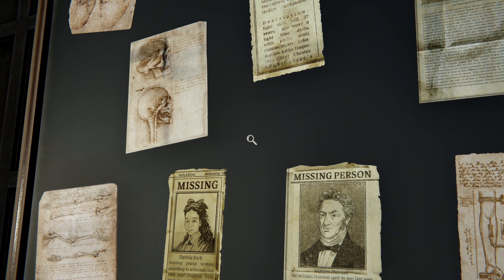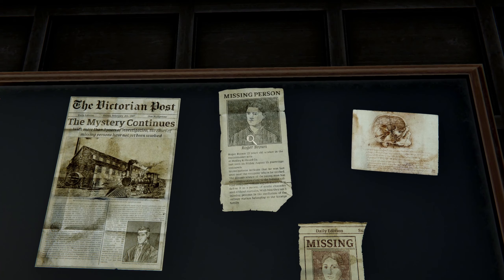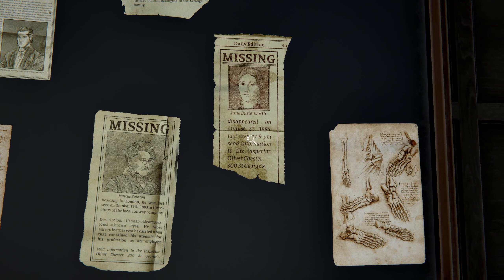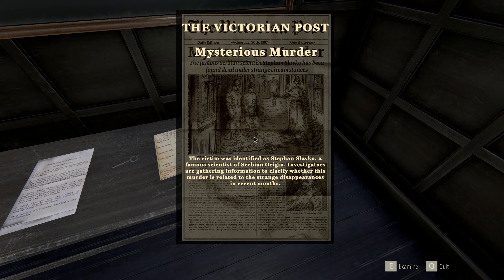Wait, I'm kind of out of the story. So his son didn't grow old — was he keeping him young, or was he trying to cure him with transfusions? I have no idea. Mysterious murder — the famous Serbian scientist Stefan Slavko has been found dead under strange circumstances. The victim was identified — gathering information to clarify whether his murder is related to the strange disappearances in recent months.